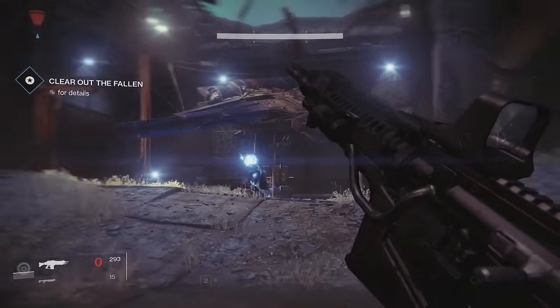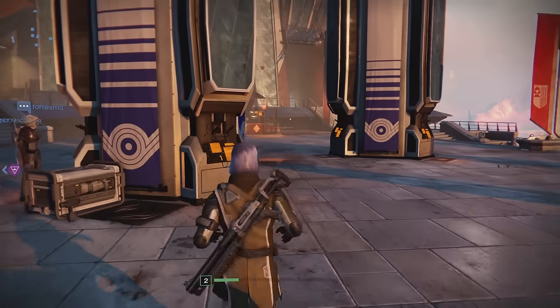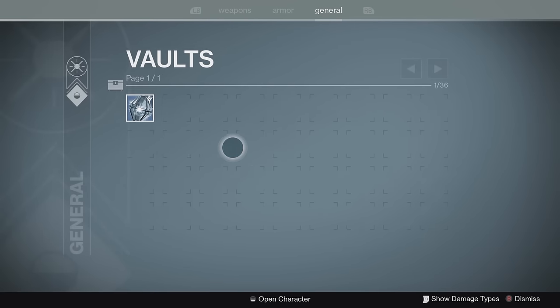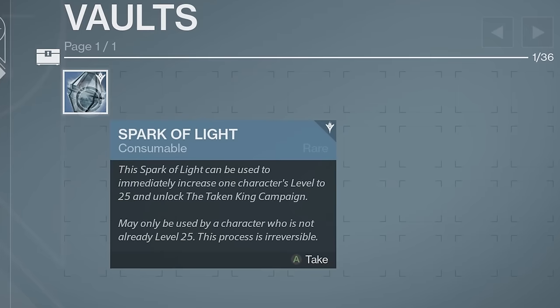However, Bungie have gone ahead and put in an awesome feature within Destiny The Taken King called the Spark of Light, which is a consumable that can be used to immediately increase one character's level to 25 and unlock The Taken King campaign.